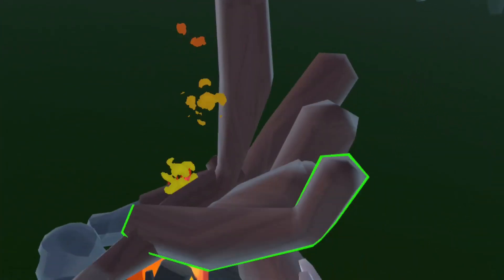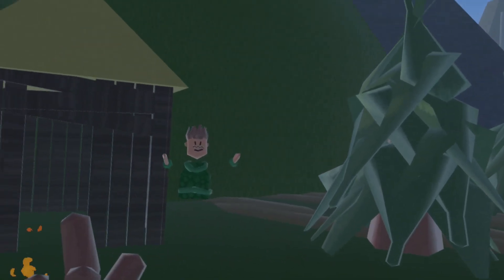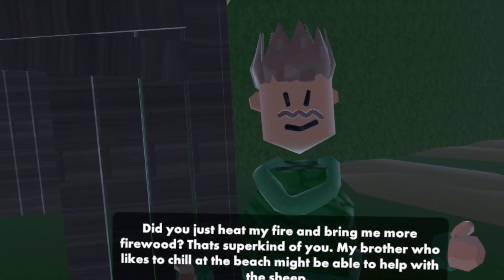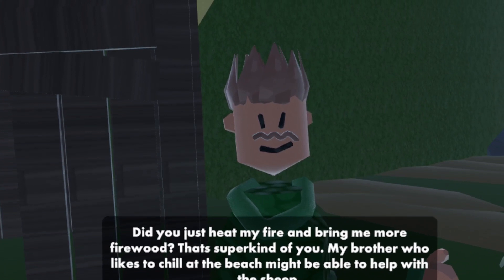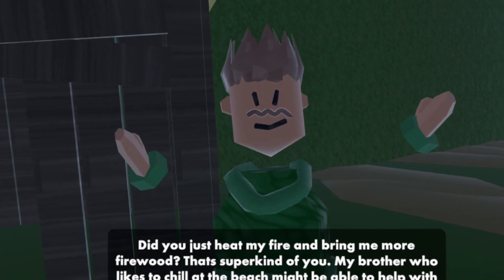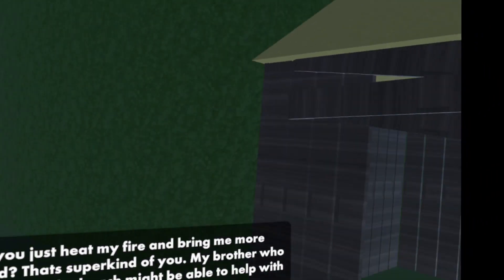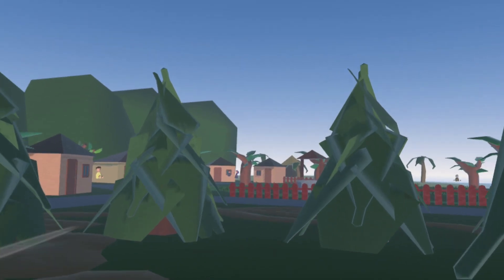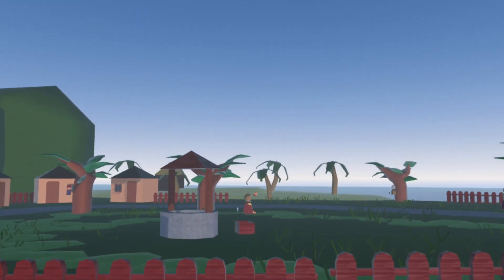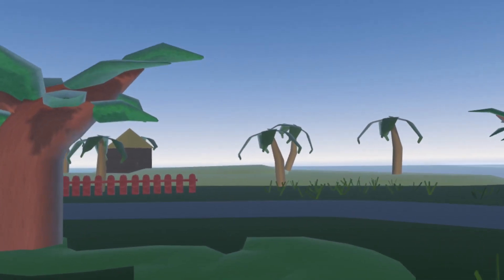Now we have a nice fire — it's burning much more than before, so this guy is happy. He says: 'Did you just light my fire and bring me firewood? That's super kind of you. My brother who likes to chill at the beach might be able to help you with the sheep.' All right, let's find the guy at the beach.